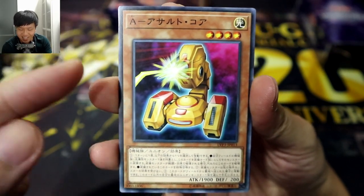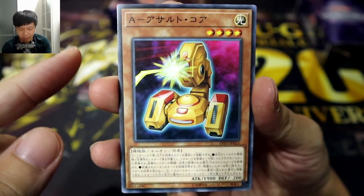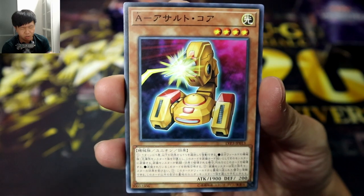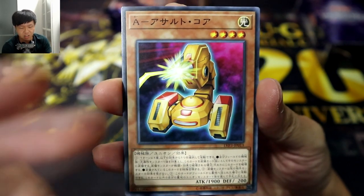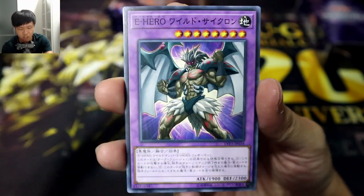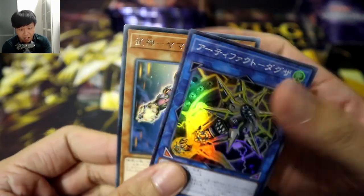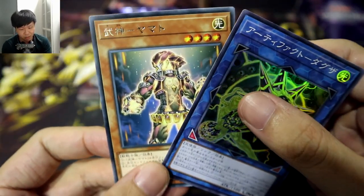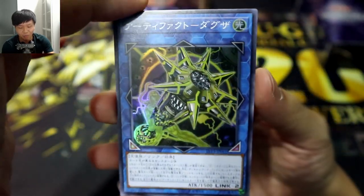And it looks like — I was not expecting this — but it looks like we are getting reprints of the ABC. Was it a dragon? Basically like Kaiba's XYZ monsters, the upgrade to that, the ABCs that came out in the special Kaiba Structure Deck or Wild Back, Elemental Hero Wild Cyclone. But yes, each pack is only gonna have about 4 cards, and I think each one is guaranteed to have 1 foil.